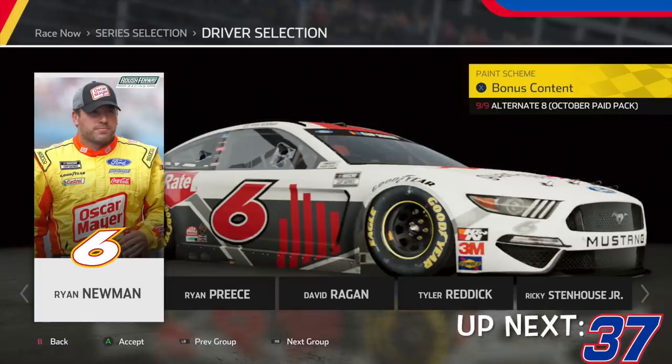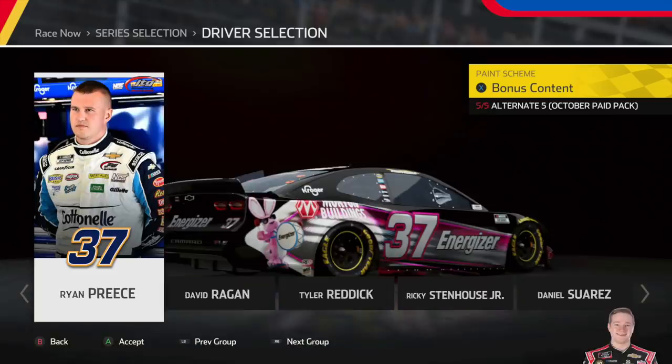And then after that, we have Ryan Newman's Guaranteed Rate number 6. Beautiful — absolutely beautiful. I don't know what they did with this car, it must be the lines, but it looks really good on track. In-game it looks a little bit different, but no matter what it still looks really good. This scheme is amazing — definitely a top 3 All-Star scheme in this pack, and they definitely outdid themselves.